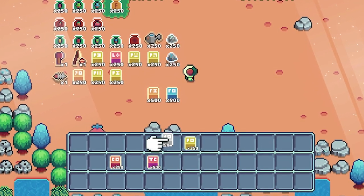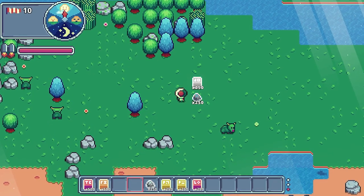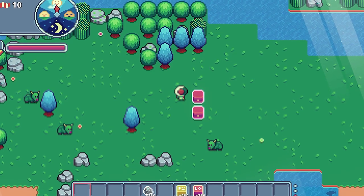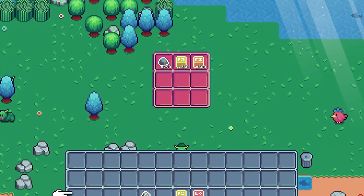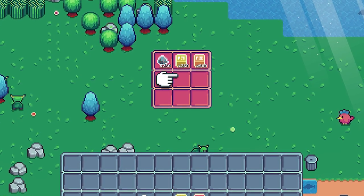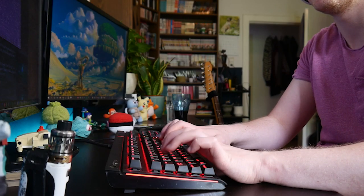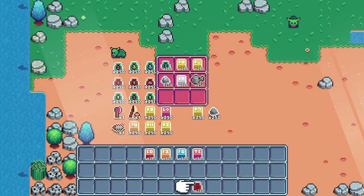The next task was the item pack. I made it so that whenever an item is dropped onto a field already containing an item and they don't stack, the chest-like item pack spawns which contains both of the items. More items can be added to it, and when the player interacts with the item pack, the inventory UI opens alongside the UI for the item pack itself. The player can then move items from one place to another. After more bug fixing it was working, and now the item packs are also part of the game.